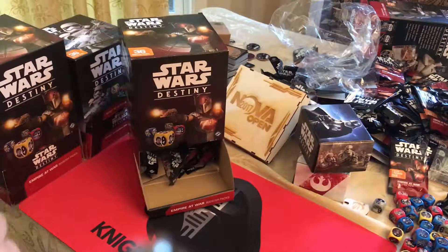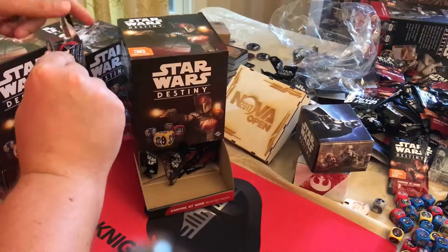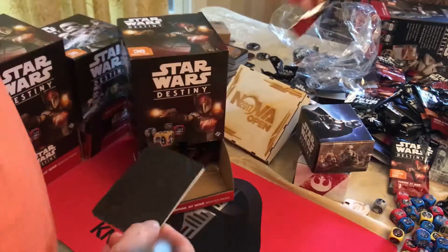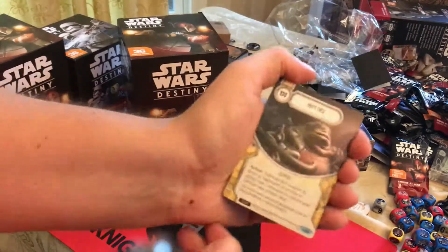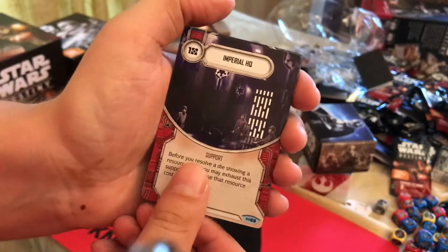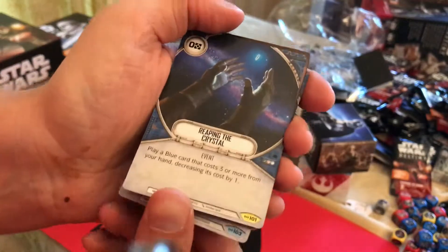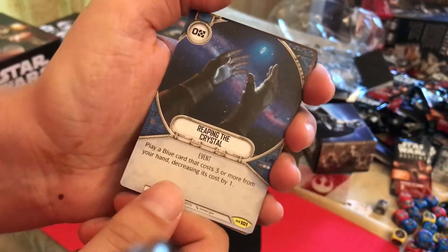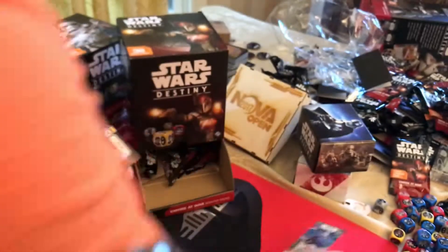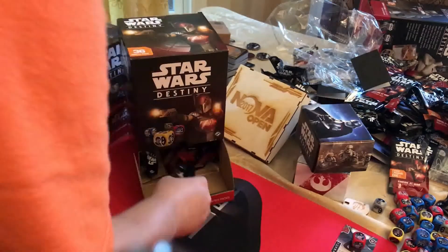All right, so here it is. I won't be dumping it out this time — we can just kind of look at it and see what's what. We'll see how the legendaries are put out. So we got Hutt Ties, Imperial HQ, Trust the Force, Reaping the Crystal — which is a very good card — and we have General Hux. A little Elite General Hux out of these two boxes.